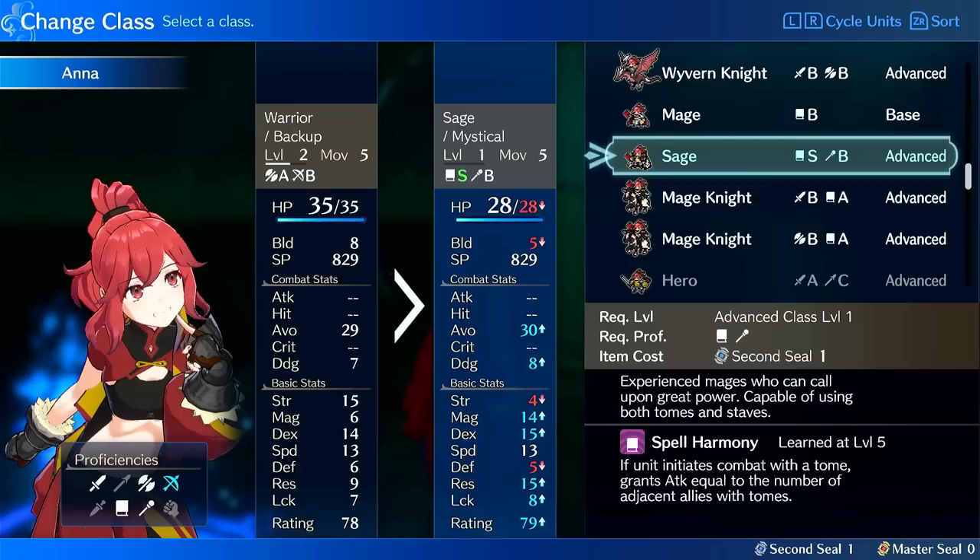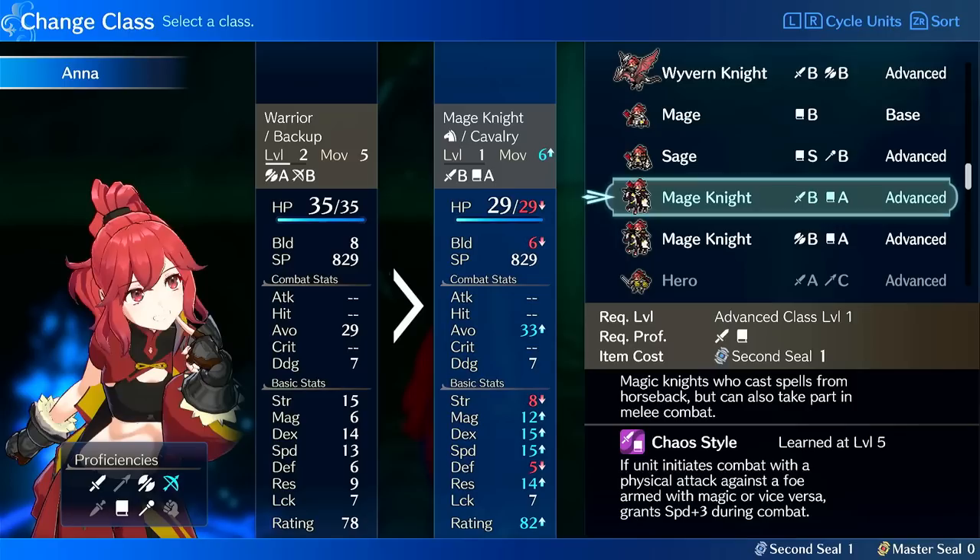Mage Knight is the hyper-aggressive option. Look at the build — it actually has 6 build, so it has more build than Sage. It also has 2 more speed than Sage, and its passive lends itself to being even faster on top of that. It also has 5% extra speed growth, putting Anna at 55% speed growth. So if you want her to kill stuff, Mage Knight is fantastic. With the increased build and speed, this is the more hyper-aggressive option.